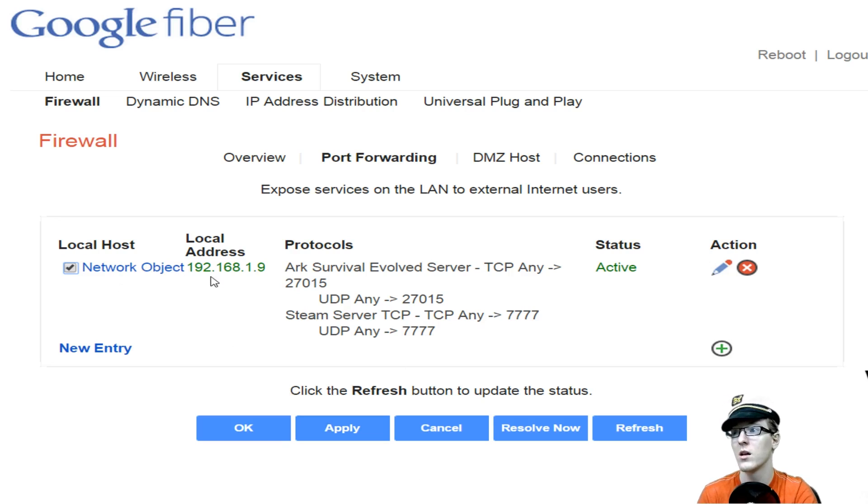You should see: Arc Survival Evolved Server — TCP Any 27015, UDP Any 27015 — and then the Steam Server — TCP Any, UDP Any, 7777. Then you're going to click Apply and that's done. It should work now.